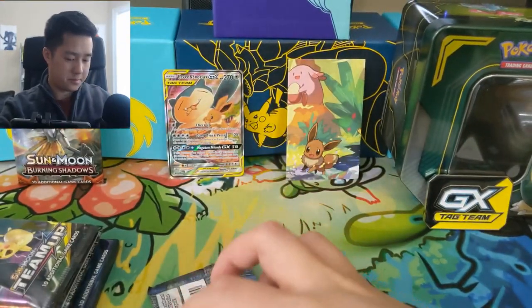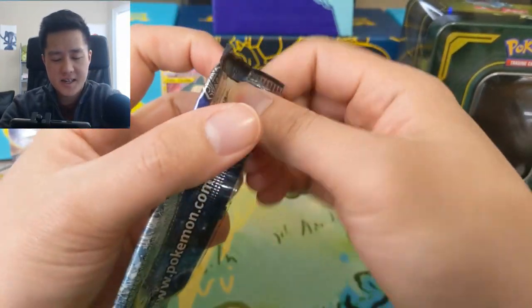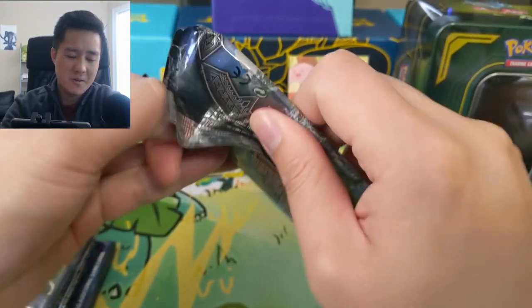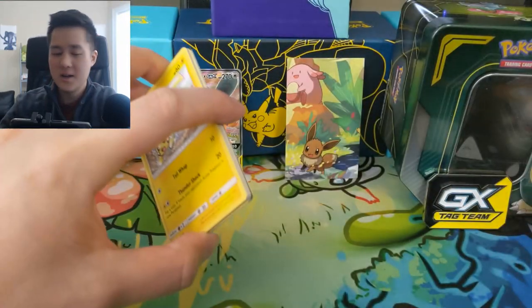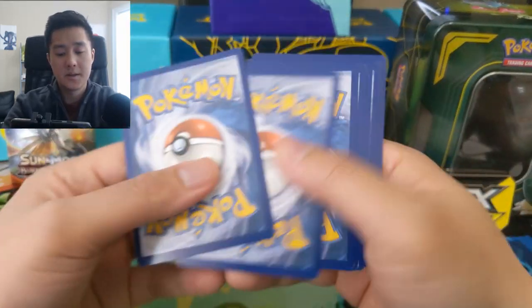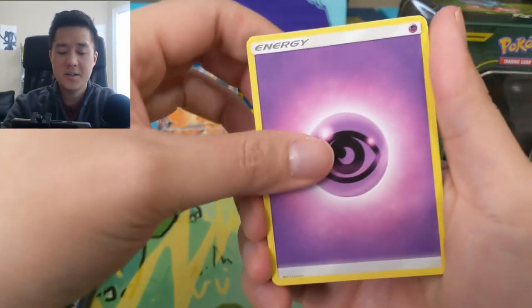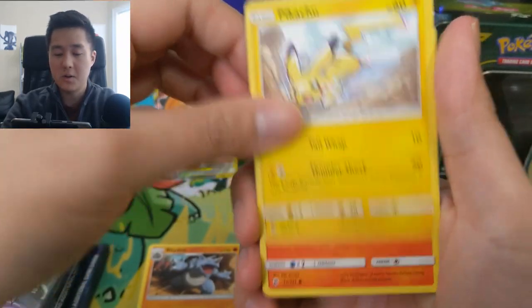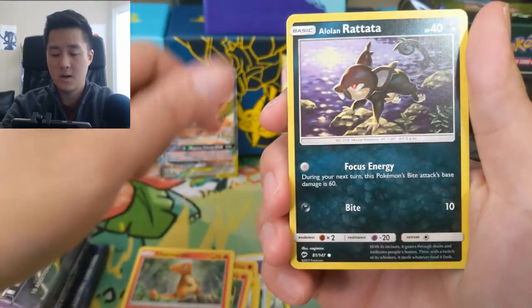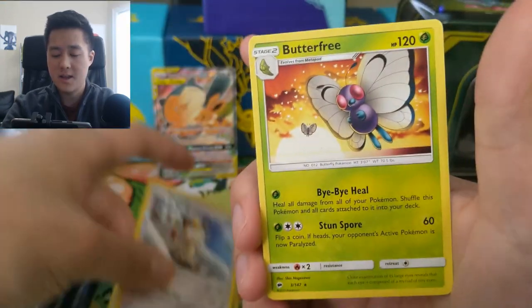Now let's move into Burning Shadows — this is from the mini tin. As always, there's only one card we're really looking for in this set, although a Guzzlord or Guzma would be nice as well. We got a Psychic Energy, Metapod, Bodybuilding Dumbbells, Ride-On Pikachu — pretty cool art — Pansear, Charmander, Alolan Rattata, Porygon, a reverse Meowth, and then a Butterfree.